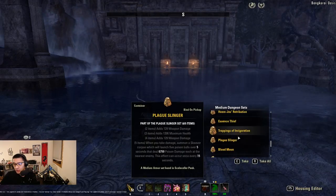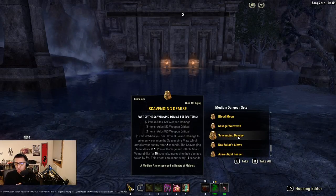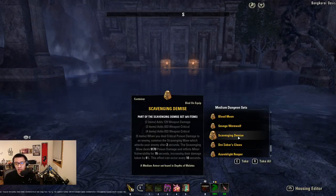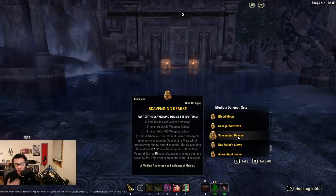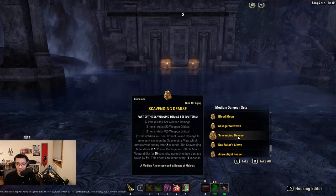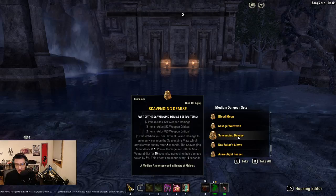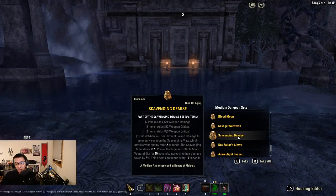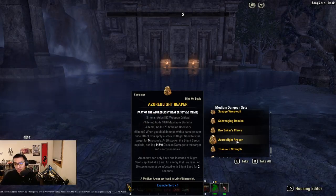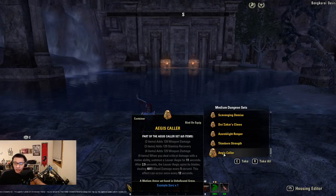There's also Scavenging Demise, which might be useful if you're playing more support-oriented. When you deal critical poison damage, it summons a Scavenging Maul that deals poison damage and inflicts Minor Vulnerability for 15 seconds. However, there are a lot of sources of Minor Vulnerability in the game right now, so it's not really necessary. You can run it if you want something unique, but it definitely won't pull record numbers.